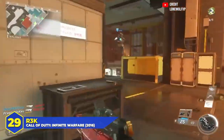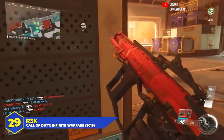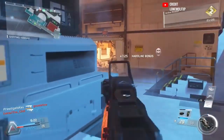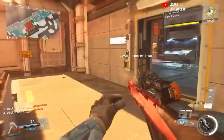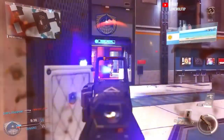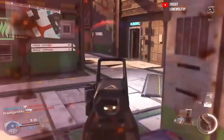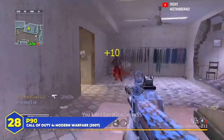At number 29, the R3K in Infinite Warfare. A three-round burst energy rifle with some insane damage potential. While the fire rate was low, the time to kill was fantastic — three shots came out very quickly, there was no recoil, and you could beam people from impressive distances. It wasn't one of the best burst weapons in COD history, but it was a good choice for medium-sized maps, and there were even a handful of variants people were really desperate to get their hands on.